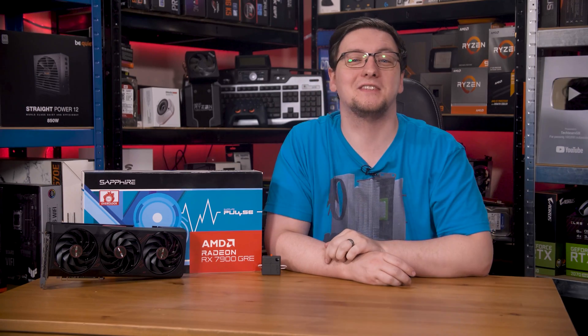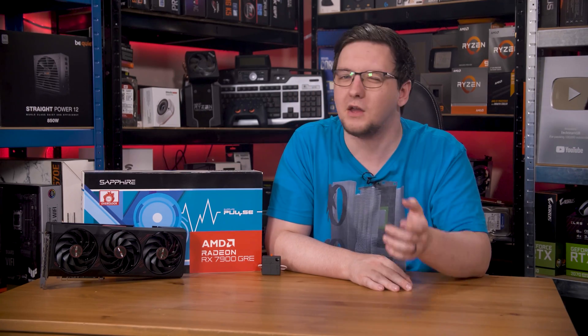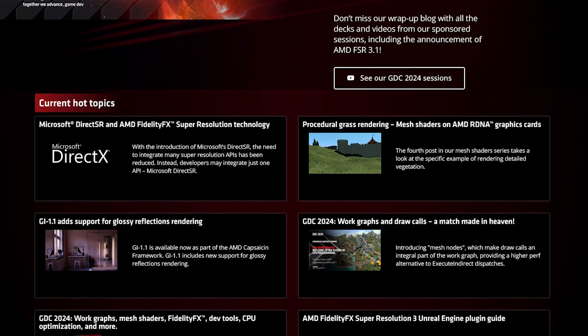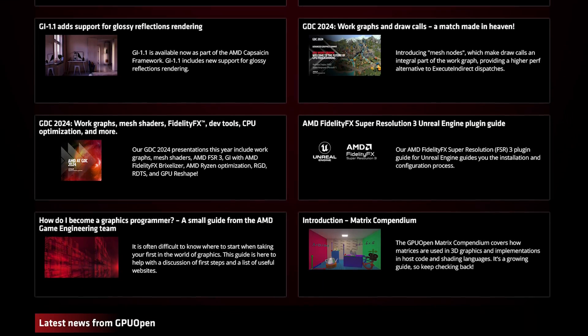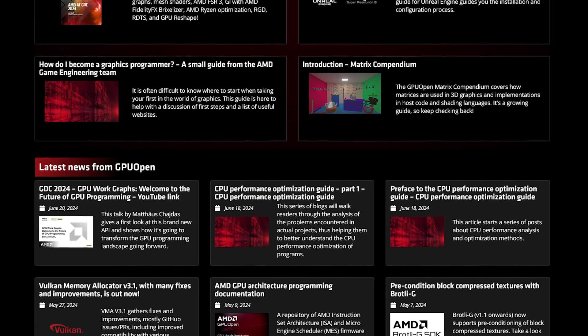And that brings us nicely onto Anti-Lag 2. This is a pretty big step for AMD, as this is no longer just a driver-only tool, but a game-specific implementation that requires the game developers to build it into their games. The good news is that AMD is pretty committed to being open and making tools like this open source and freely available, so really any developer that wants an extra feature to shout about can add this in, and pretty much everyone gets a win.